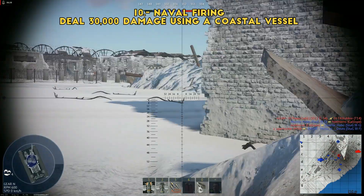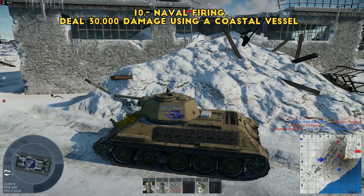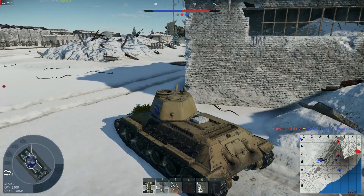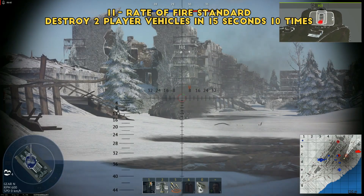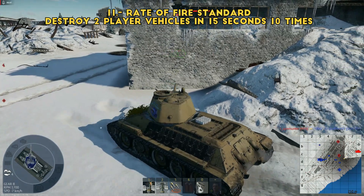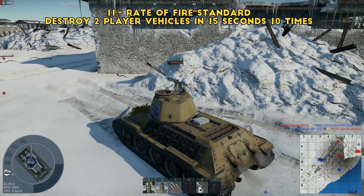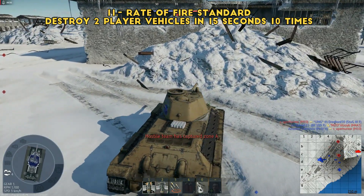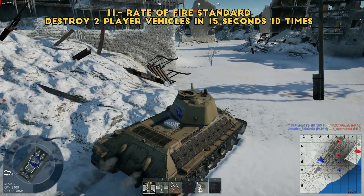Thank you Gaijin for only having one boat challenge — using a coastal vessel, you only need 30,000 damage. Rush the caps with the boat, easy. Next one: 'Rate of Fire Standard' — destroy two player vehicles in 15 seconds, 10 times. You're going to need either an interceptor or a bomber that can do bomber hunting — stuff like the T-18/57, SB2C, XP-50, or Brigand.